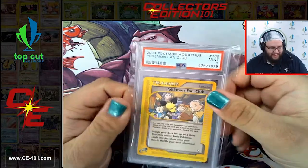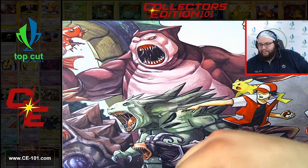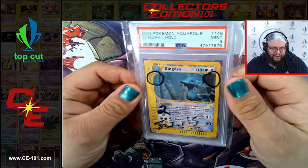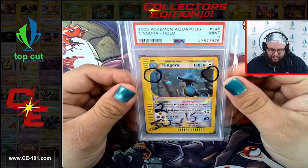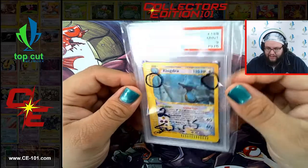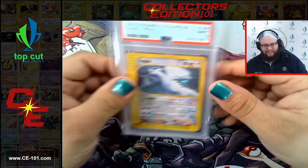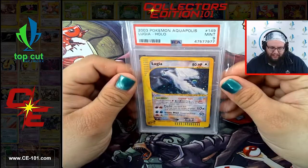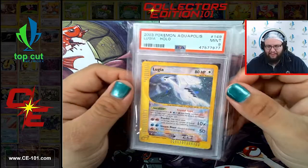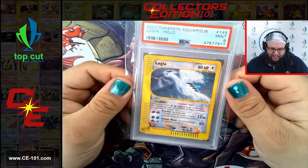Pokemon Fan Club coming at a 9. Super cool. Aquapolis Crystal Kingdra - double swirls on the card! That's really cool. Comes in at a beautiful 9. I don't think I've seen too many cards that have had double swirls on them. Lugia Crystal from Aquapolis - beautiful Mint 9 as well. This card easily pushes close to $4,000. It is insane.